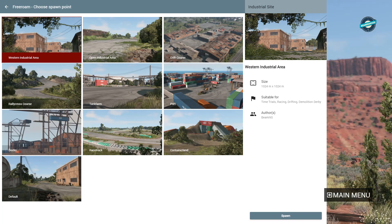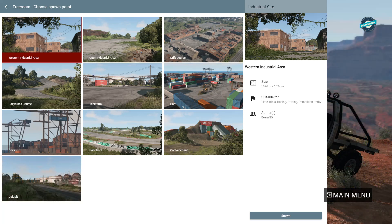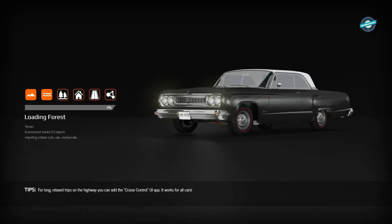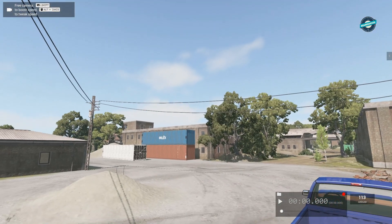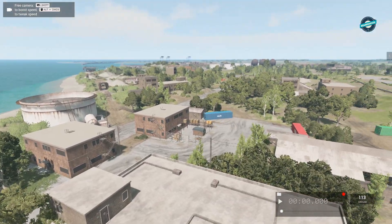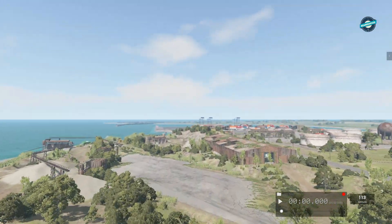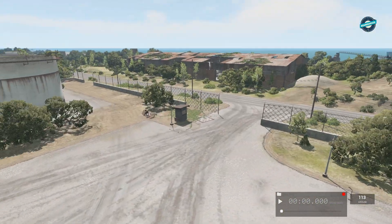We're here checking out BeamNG.drive version 0.2, their new big update. They did a lot of work to this area — the industrial site — and we're going to take a look at the world editor because they took away the old world editor and updated the new one, and it's a little confusing. Here we are on the industrial site; it looks a bit different, looks pretty nice.